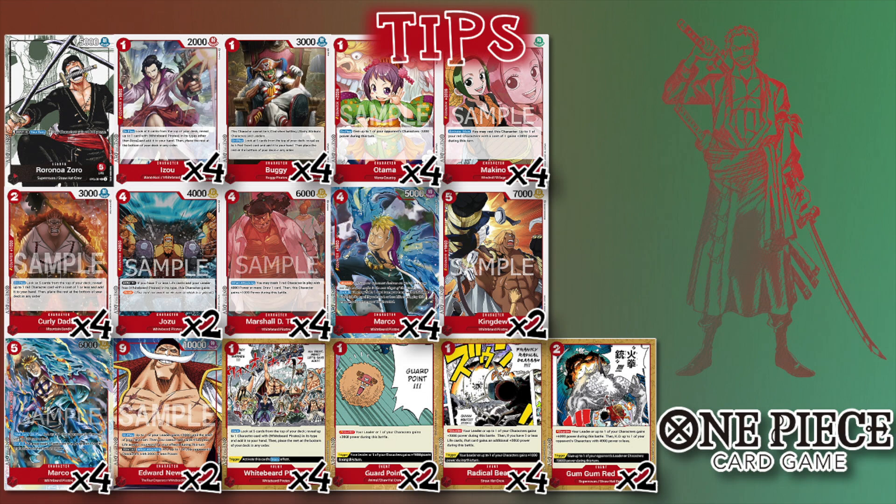If you have two Teaches on board and you already have a Buggy and a Dadan, and you have another Buggy or Dadan in hand — you're getting two 8K swings with two draws, and all it's costing you is a couple of small cards on board.